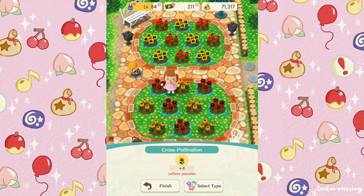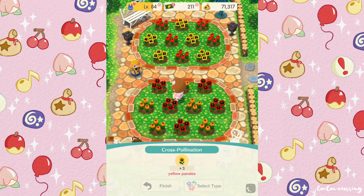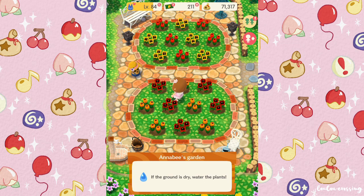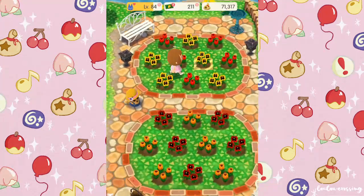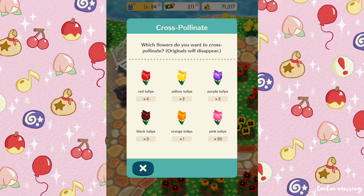Every flower and seed has two genes. And even if a flower has the same colour as another, they could have different gene combinations. Quick tip: flowers that are bought from Lloyd in the garden always have the exact same gene combination. For example, red pansies have red and white genes, and yellow pansies have yellow and white genes. So while breeding new flower colours, instead of using ones you've collected from cross-pollination, it's best to use flowers obtained from him instead. Knowing the genes for flowers from Lloyd can help you to predict what cross-pollination results are possible.